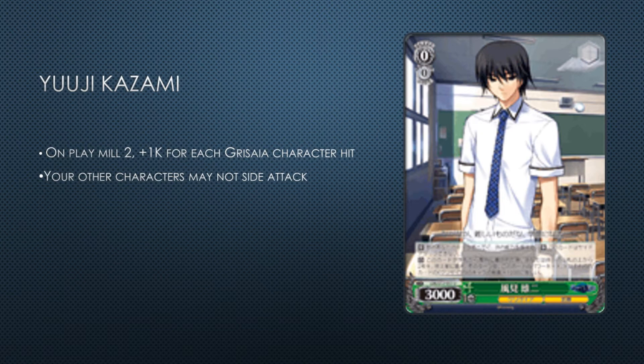Next card: Yuji and So — mill two and gains 1k for each Grisaia character, and other characters may not outside attack, so basically it's a fat beater. Interestingly there's a level one that if it's in waiting room when this card is sent to waiting room you can pull that level one out. There are a lot of just on-play mill two effects in this set. I wouldn't play this one or the other similar one. The salvage Riki doesn't improve your selection that much either.